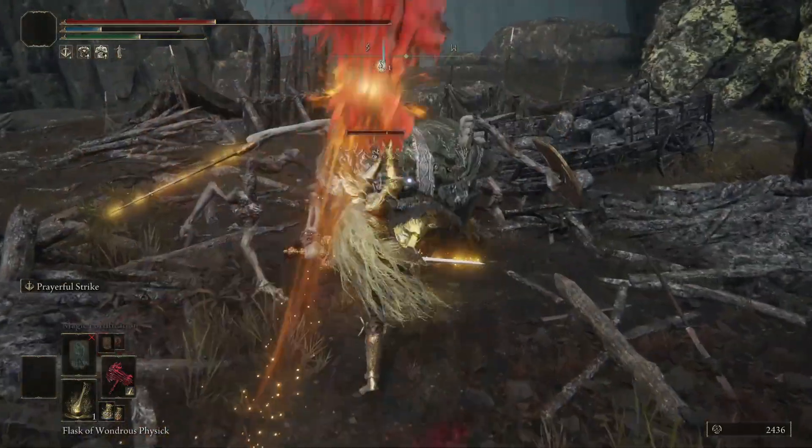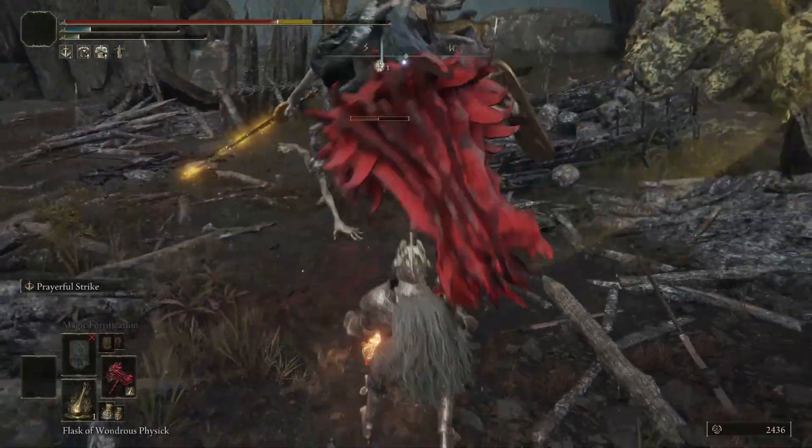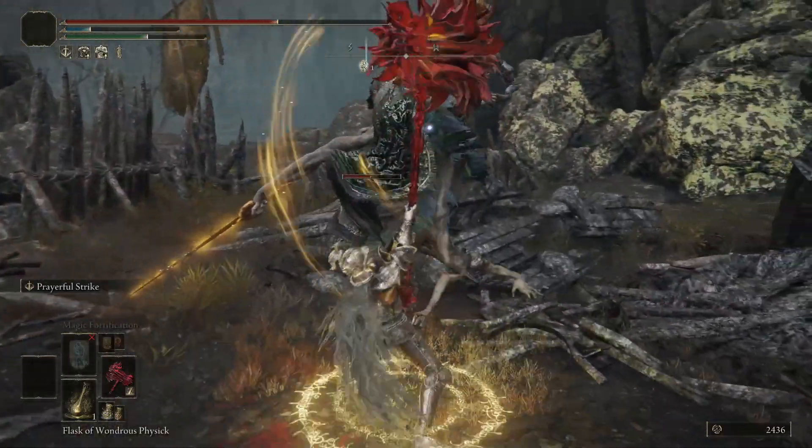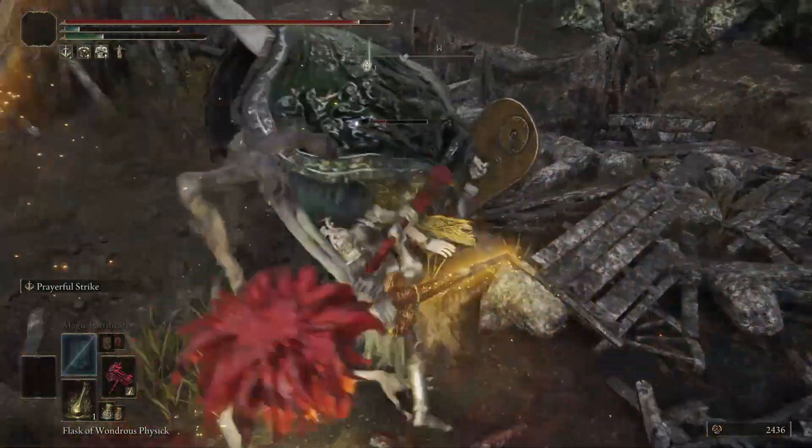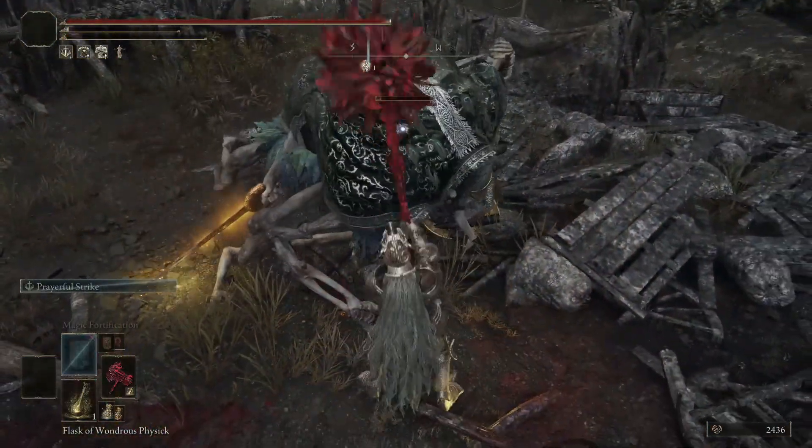Most builds will stack Strength, Dex, Int, Faith, and Arcane to increase damage output, but we increase our damage output by constantly attacking. Instead of blocking — attack. Instead of dodging — attack. Instead of waiting for the right opening — just attack.